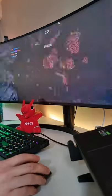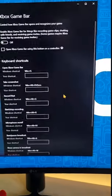Tip number three: to increase your PC game's FPS, go to Settings, Gaming, and uncheck the Record Game Clips option.